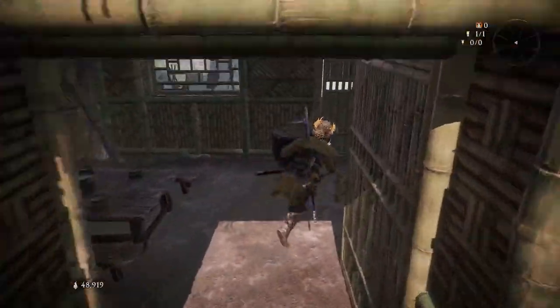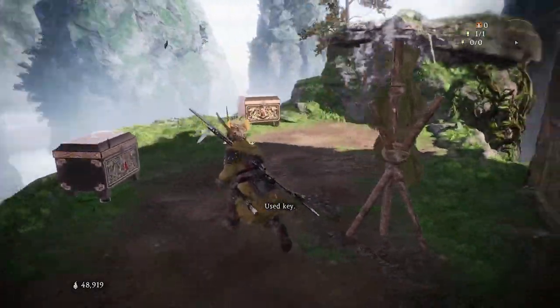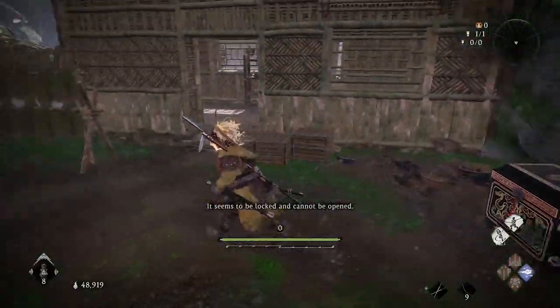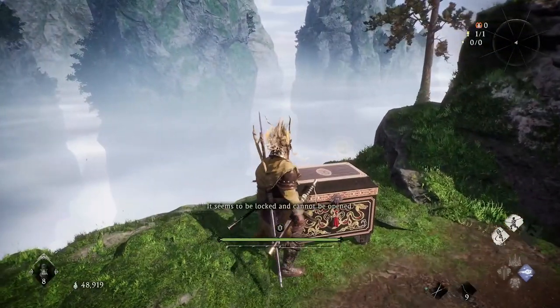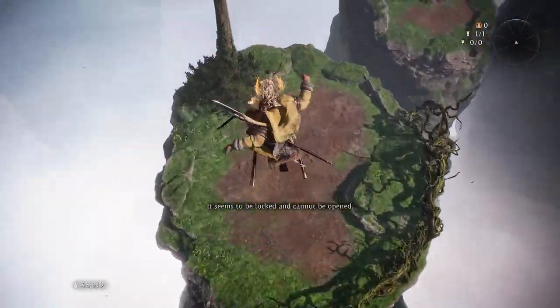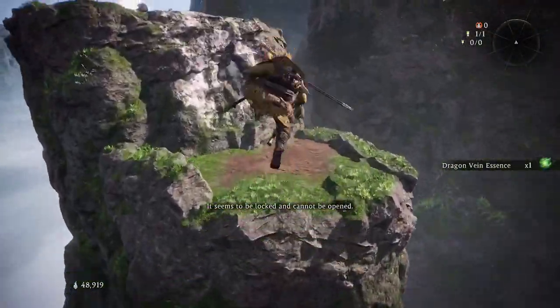Once you've exhausted that dialogue, come to the back door and open it. Outside there are going to be a few chests, but if you try to open them it says you are unable to open any of them at all. If we jump up here and go over, we can grab this loot.